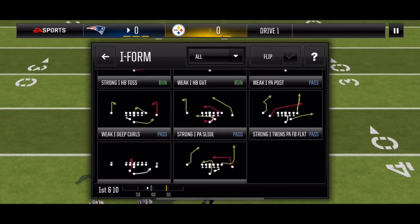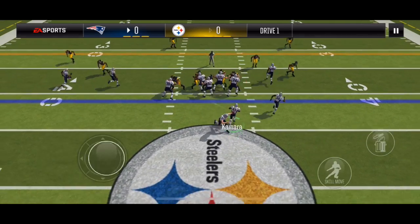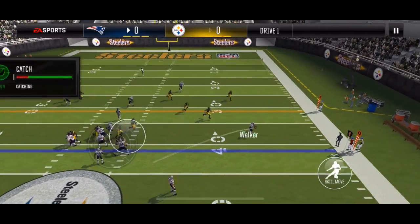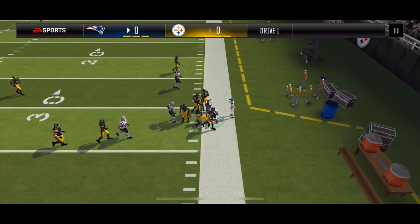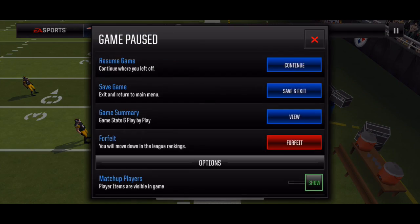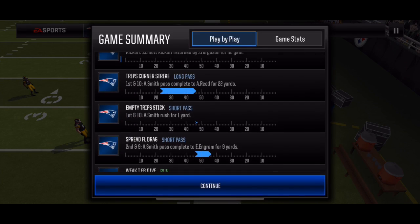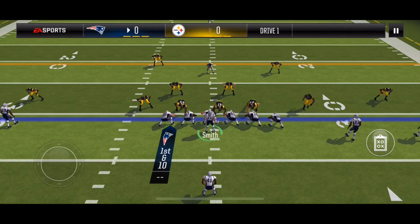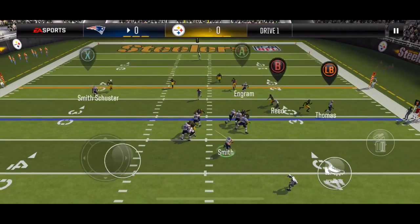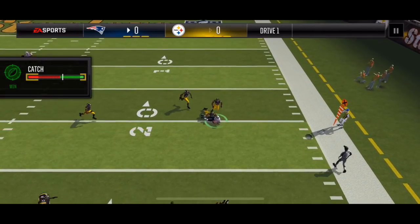Going to test fullback flat here. This is a 3-4 defense, I'm going to hit my fullback in the flats because he is open. So that's down. Check play call rotation — I can go Trips Corner Strike again. This is 3-4 again, I'm going to hit wide receiver 1. He makes a good catch.